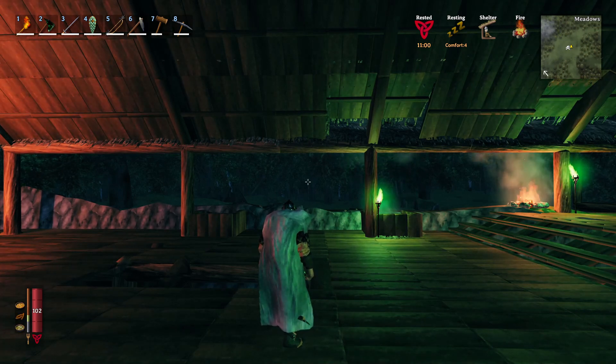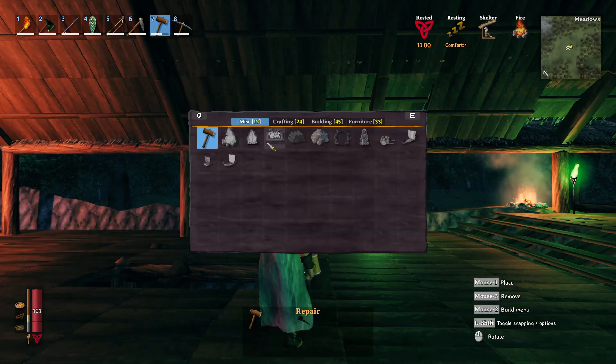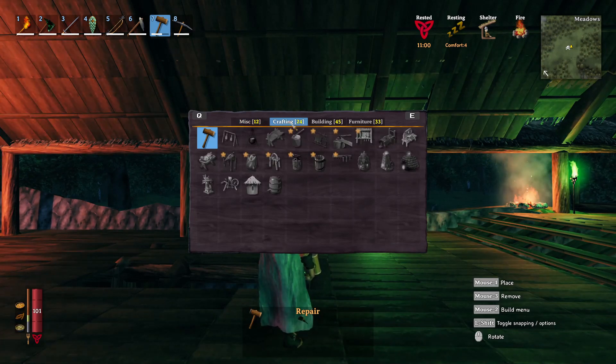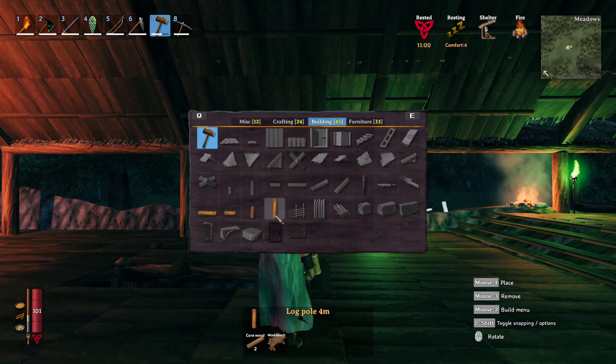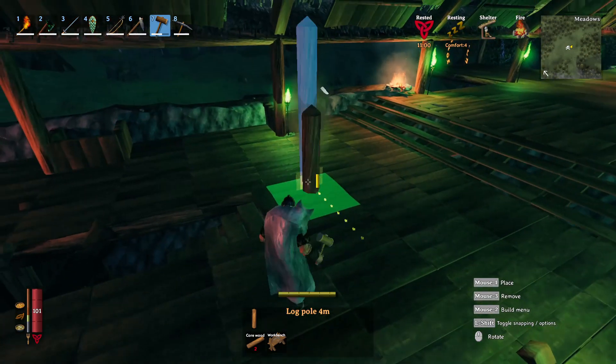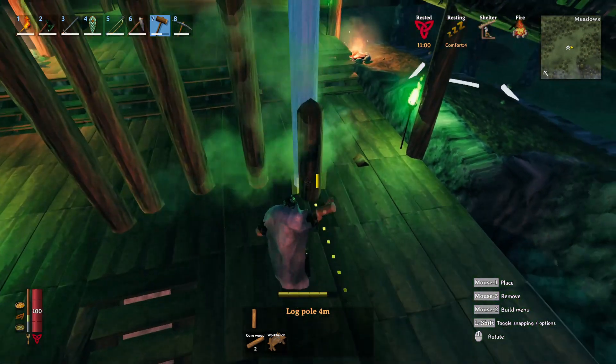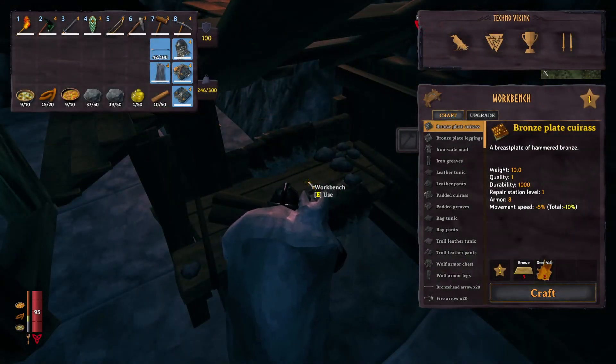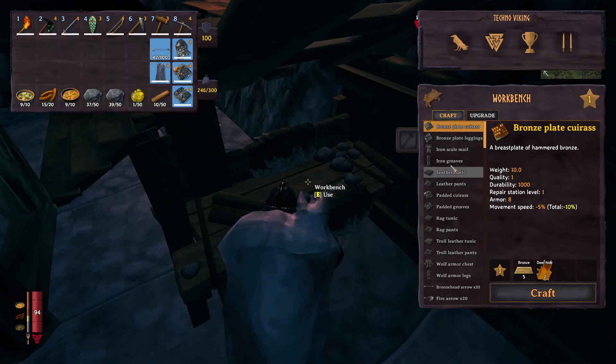What that does is when you go to build something, you now have every item in the list and you can build everything without cost. You can also create gear and weapons at the workbench and the forge. You can select whatever you would like and craft it without cost.